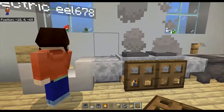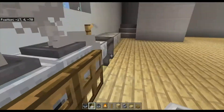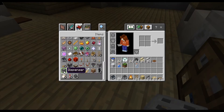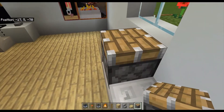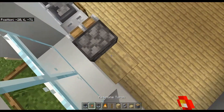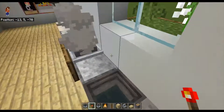Oh, now I get it! Oh, that's a neat trick! Place an iron trapdoor here, and then you place the piston. Oh, that's a neat trick! Now do you know how to do it on both sides, facing the front door? Yes, and then you power it. Do the same with the other side. Now I'm going to continue the bathroom.